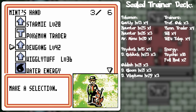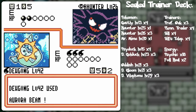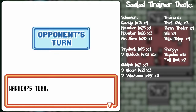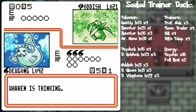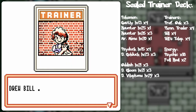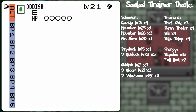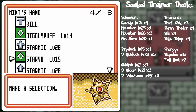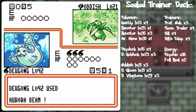Let's go Bill as well. Let's just go Aurora Beam now. Sorry guys — it's just not your day. Oddish is out. He's got like all Psychic Energy but it requires Grass. He really wanted to prevent me from using Trainer cards, but alas — it is far too late, for victory is mine.